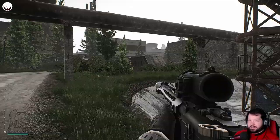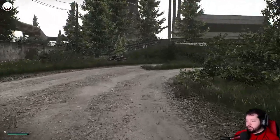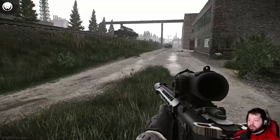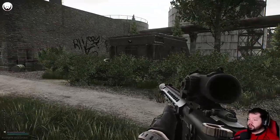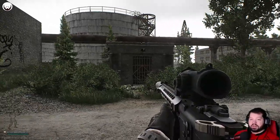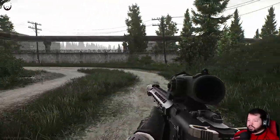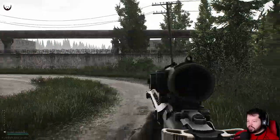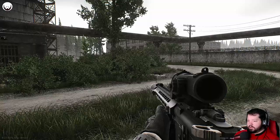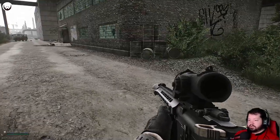This building here is called ZB-11 — that is one of your extracts. We won't be able to use that extract because we spawn on this side of the map, but if you spawn on the other side by Big Red, this will be one of your extracts. It's always open, but it is very heavily camped. Whenever you come to this area to extract, always look in these bushes — it's very easy for people to sit there and aim down the road where you'd come from.